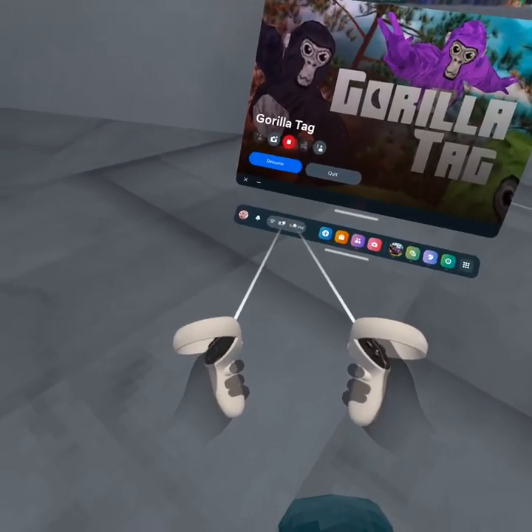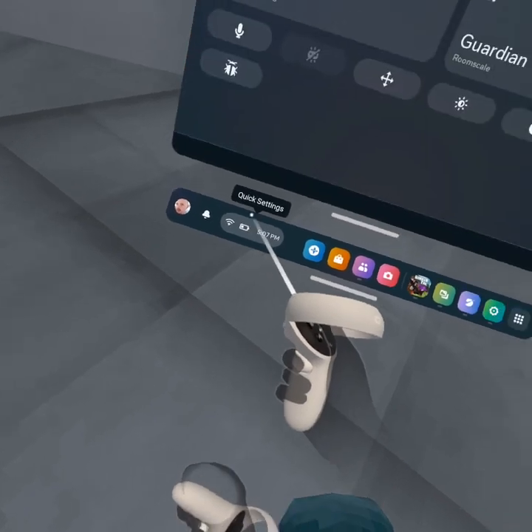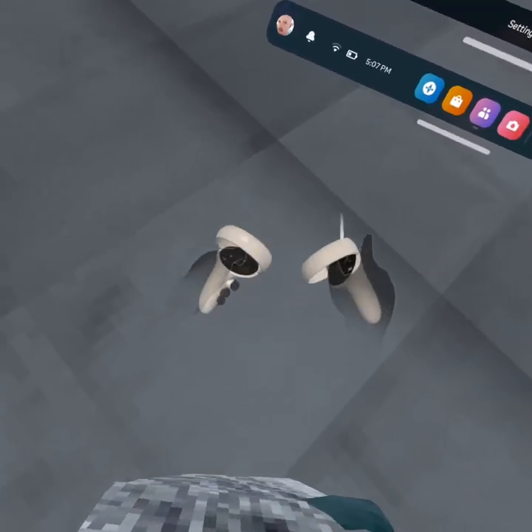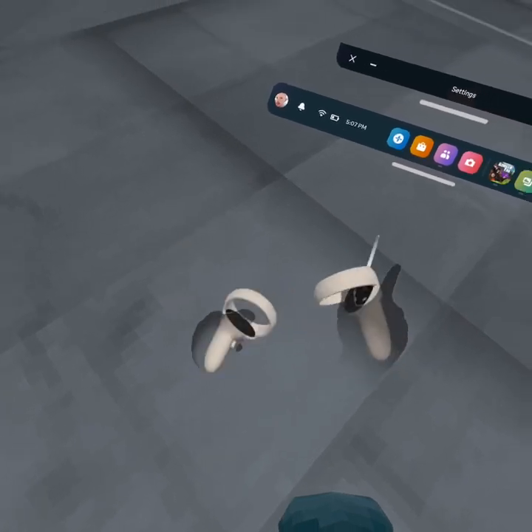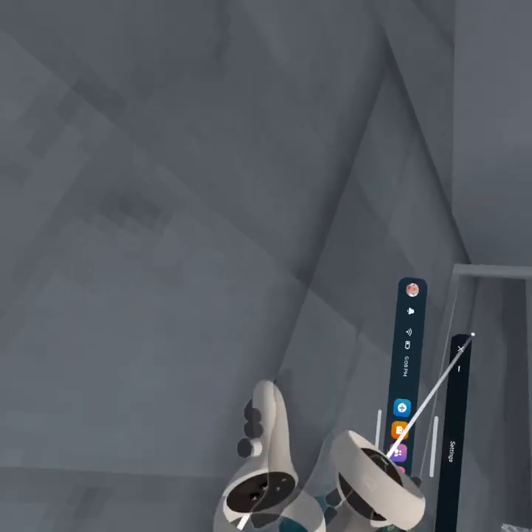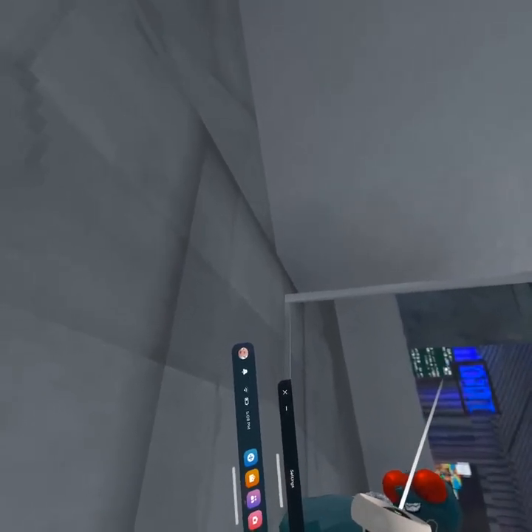You open up your menu and then click on Quick Settings, then click on Wi-Fi. You have to wait — I don't see my Wi-Fi or anything yet.